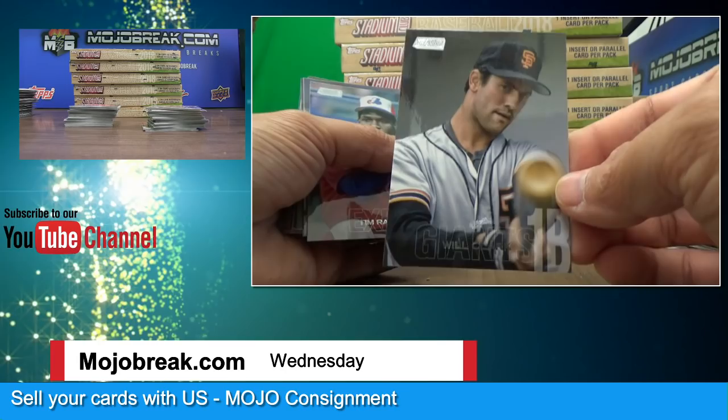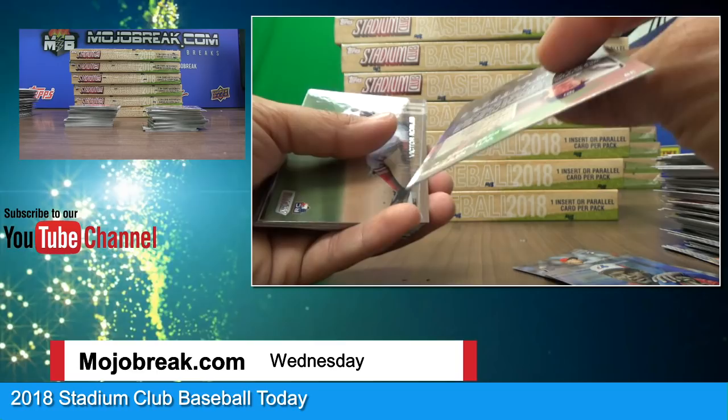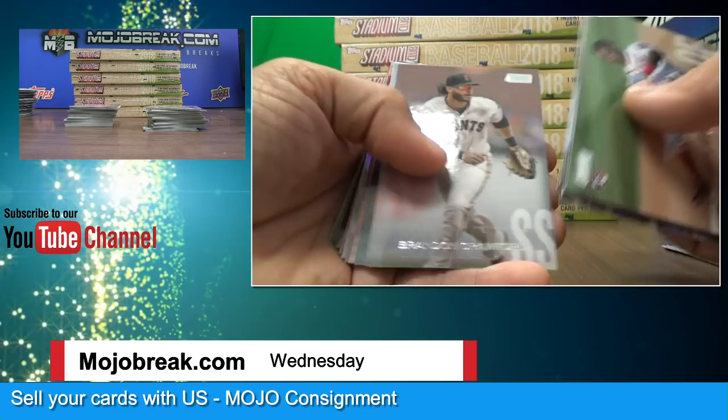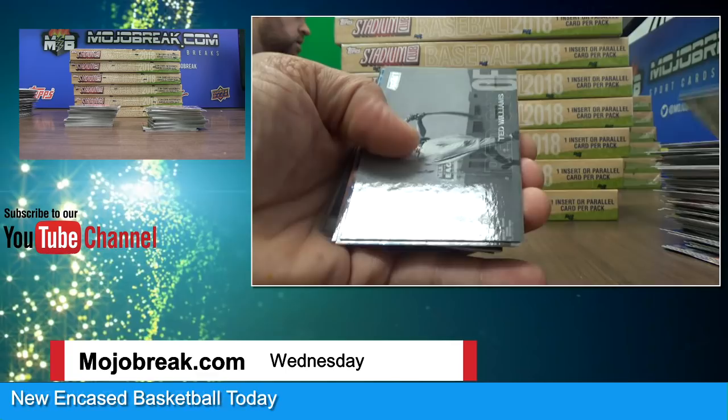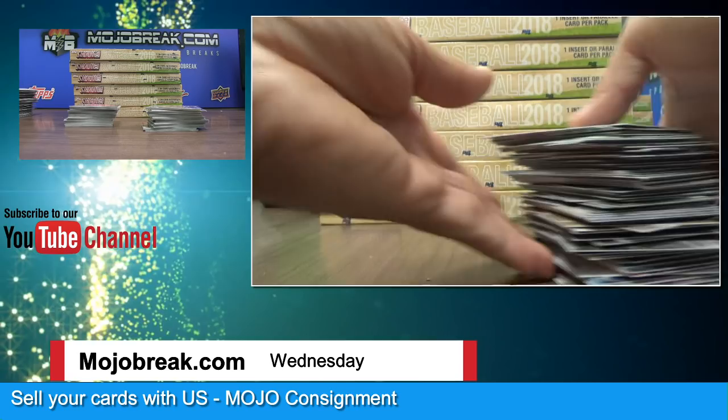Oh yeah, that's a sweet one — Tim Raines, Will Myers. Back-to-back Will Myers, one black parallel, Will Myers not numbered. Andy Pettitte, Brandon Crawford, Chipper Jones. Got a Darryl Strawberry chrome. Ted Williams, Austin Hayes. Archie Bradley. Julio Urias, Sandy Koufax and Bates. Did you hear the funny story about Archie Bradley?